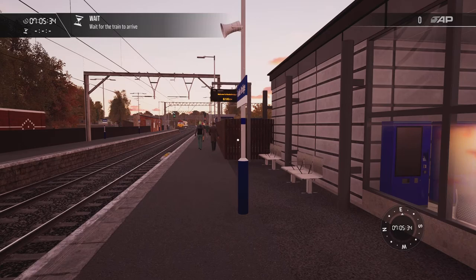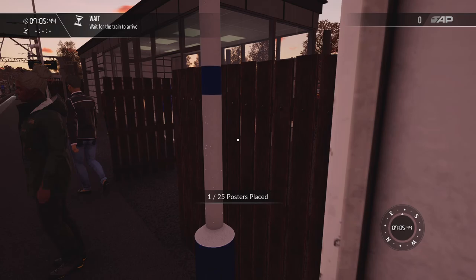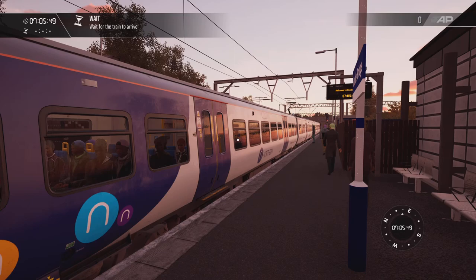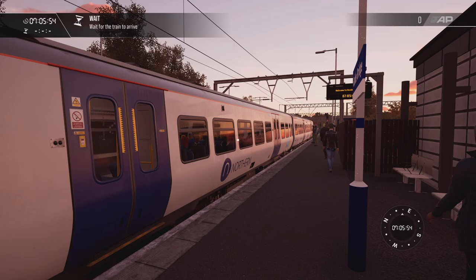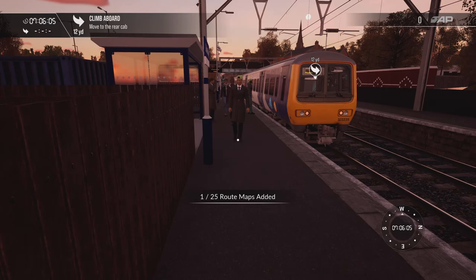Most guards actually start at the station, not in the middle of a run. If they do swap over, they will swap at a major station like Manchester or Leeds. That's because the guard carries revenue on their person, so you wouldn't want to be stuck in the middle of nowhere with the revenue. So we're going to board the train.